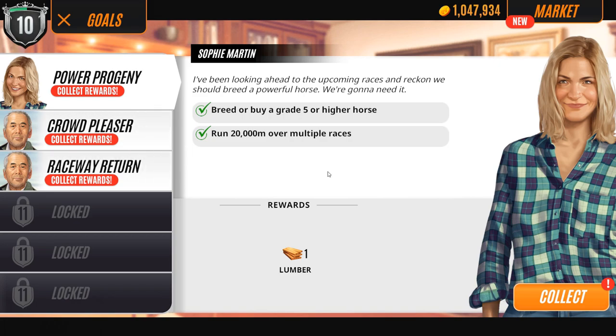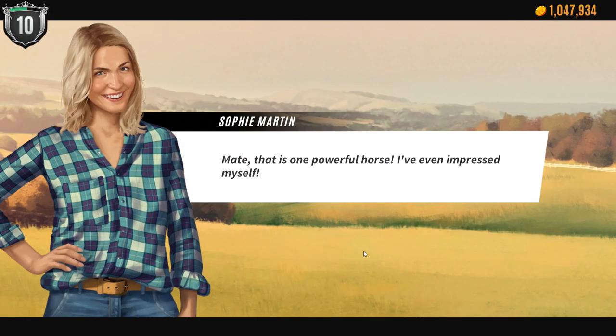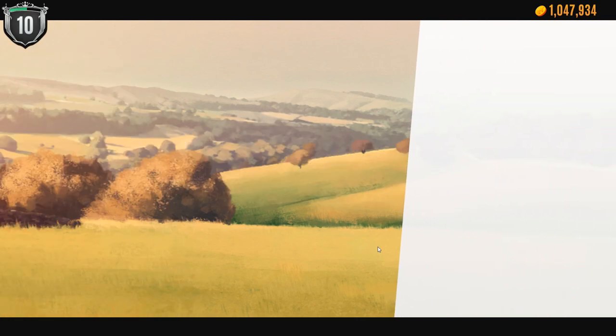It turns out TJ's girlfriend was actually a boyfriend, and that's why he was being so shy about bringing his boyfriend over. But everyone was really great and Sophie said they looked great together, so I thought that was really sweet. Sophie says she's been looking ahead to the upcoming races and reckons we should breed a powerful horse - we're gonna need it. We have our grade five horse and we haven't raced a lot.